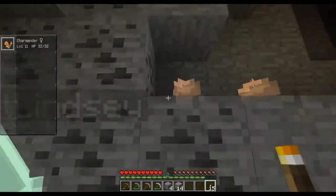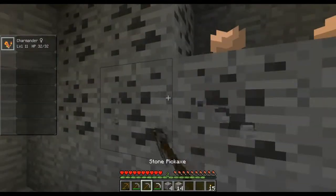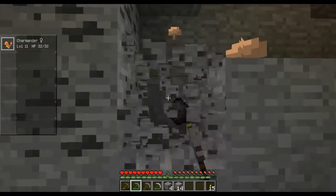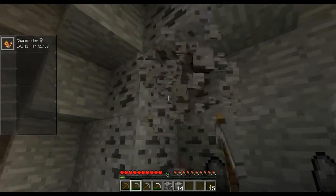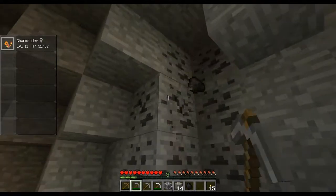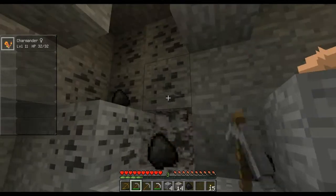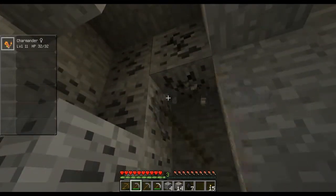Well that was pointless because there's nothing over here but coal. Almost fell — don't worry about it. It's not a big deal in this, luckily. I see gold over there, that's useful for candy. I love this new computer, it's awesome.